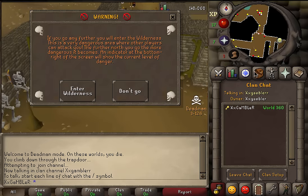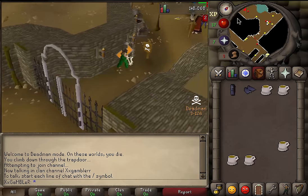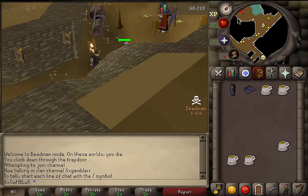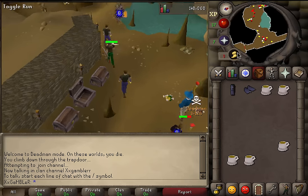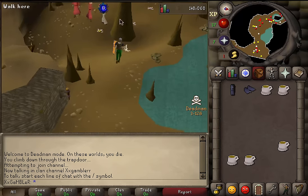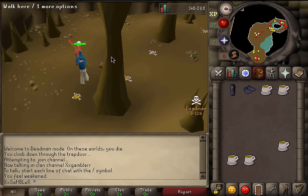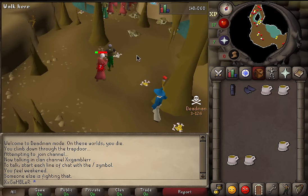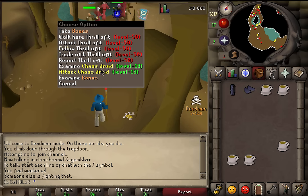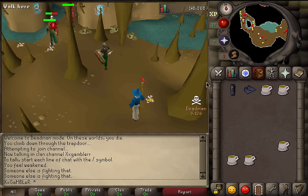If people didn't see, I got my original username back — xxgambler with one R — somehow today. I didn't like the name xxgamblerr with two R's, it was so stupid. They made me change it, and somehow it was available today when I went to make an account name. The person with the one R must have gotten rid of it.